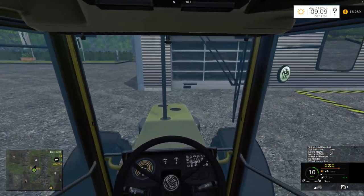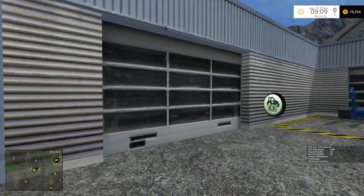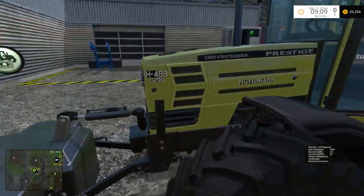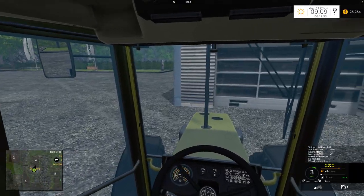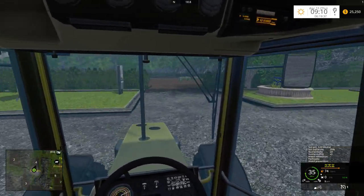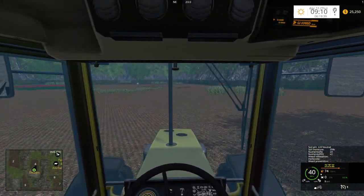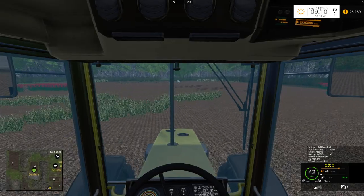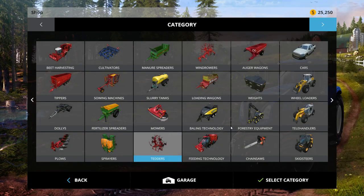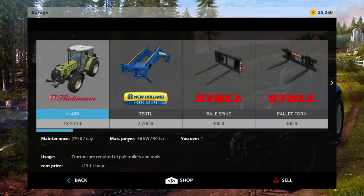All right, let's sell that seeder and see how much money we get. Oh, 9,000 — yes please! So maybe we will be able to afford the field. Let's see how much this tractor is worth to us — 90 horsepower, 18-something, so it's probably going to get like 9,000 as well.